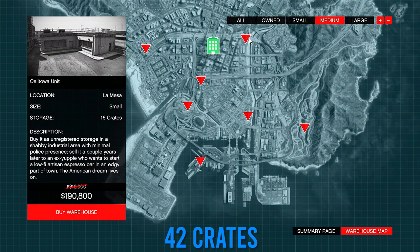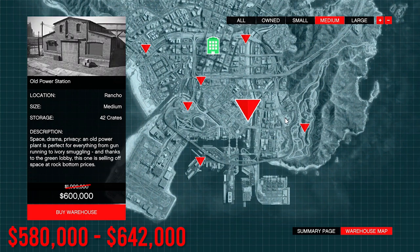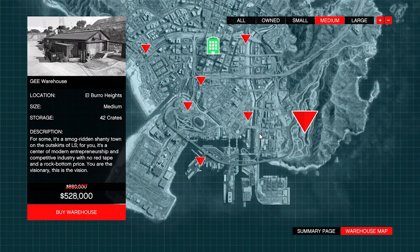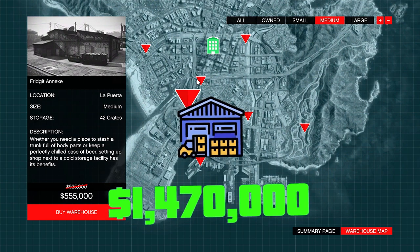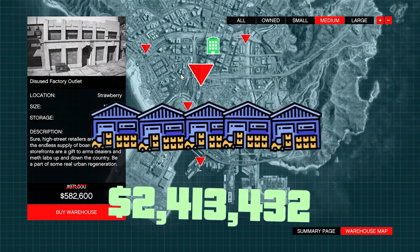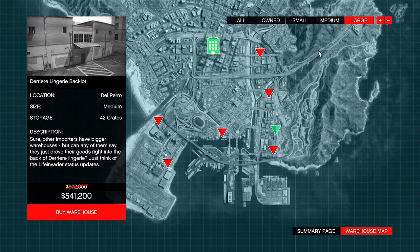A mid-sized warehouse can hold up to 42 crates, costing about $580,000 for the lowest and $642,000 for the most expensive with the discount. A full medium warehouse will make you about $1.4 million for one warehouse, and purchasing up to five warehouses will make you $7.3 million.